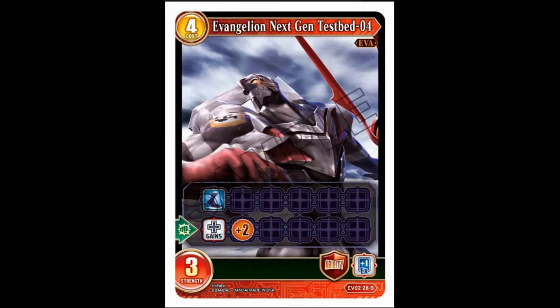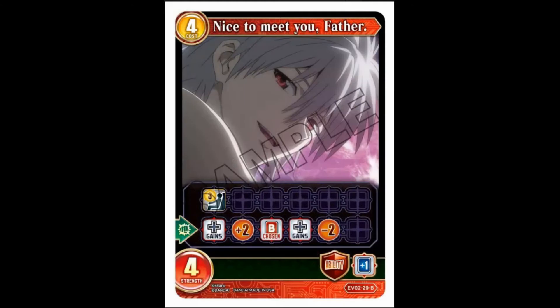Fast — when it fights it gains plus two strength, and guardian ability: you draw a card. Fast on a four-cost three that becomes a five is actually fairly decent. Usually cards with fast are a bit on the weak side to counteract the fact they don't have summoning sickness. This being just one below and becoming one above when it attacks is actually fairly decent. It's not a really super interesting card, but it's a nice solid card.